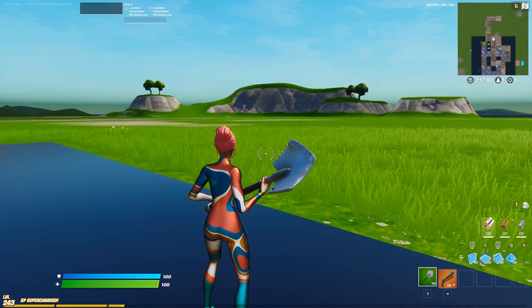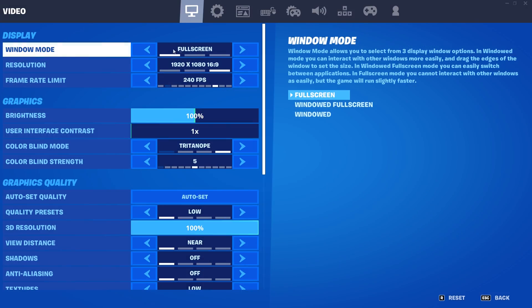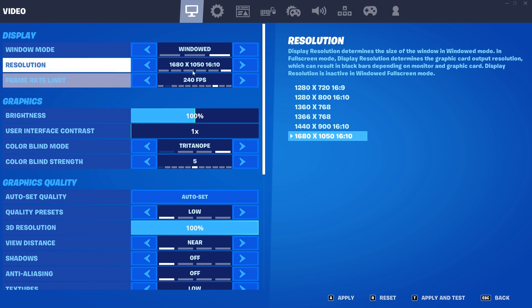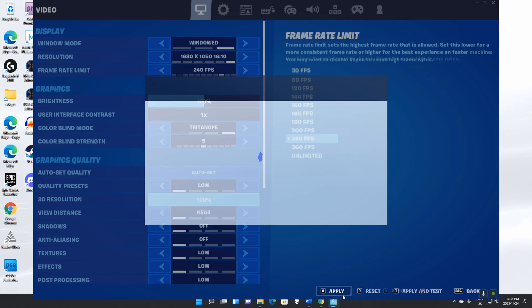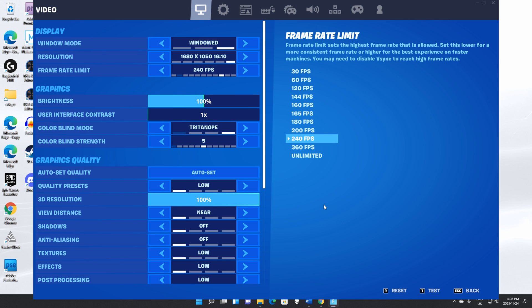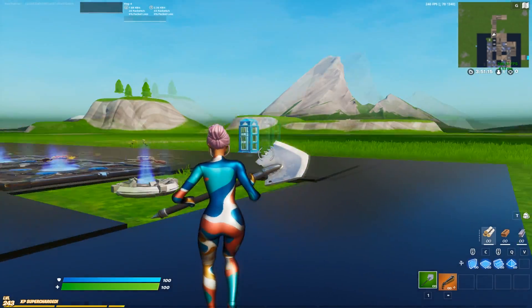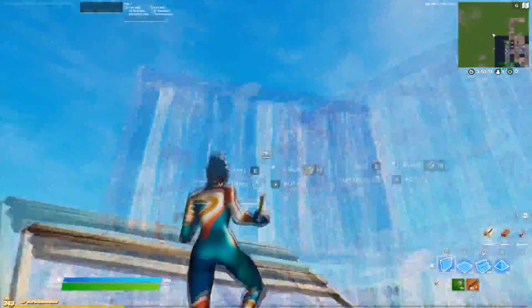So now I'm actually in the game. Basically all you want to do is come up to your settings, go from full screen to windowed, and make sure it says 16 by 10 — for me it's 1680 by 1050 — making sure your ratio is 16 by 10 and not 16 by 9. Then hit apply, then hit F11, and your screen should go black for a bit. Now you should be on stretch res and you can build and do all the normal stuff.